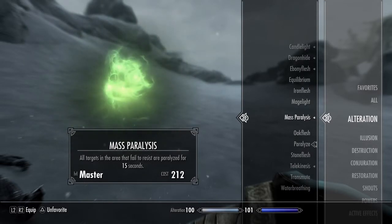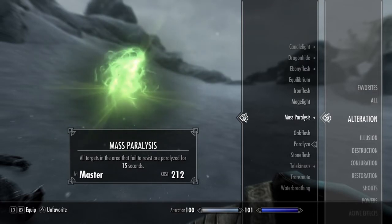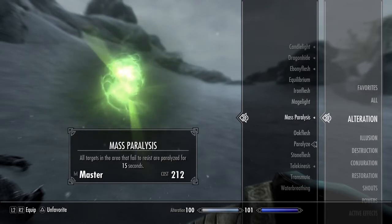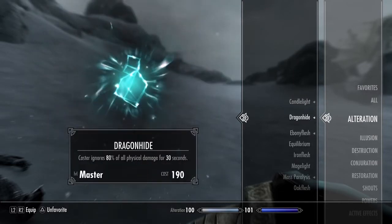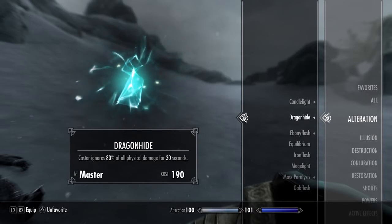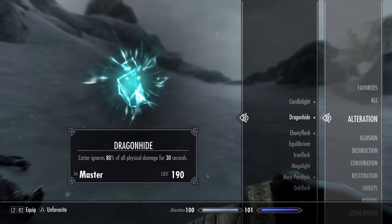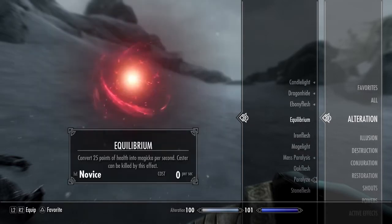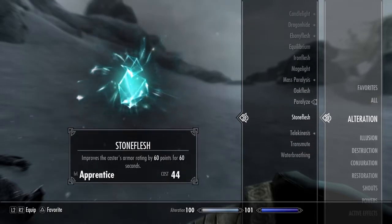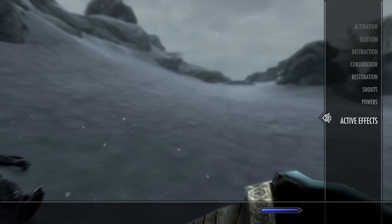The master-level ritual casting for Mass Paralysis takes away from it, so I only use it if I sneak up on a group before they turn around. Dragon Hide I only use if I know there's a big boss on the other side of a door. Ebony Flesh is fine for general use, so I usually stick to Ebony Flesh and normal paralyze.